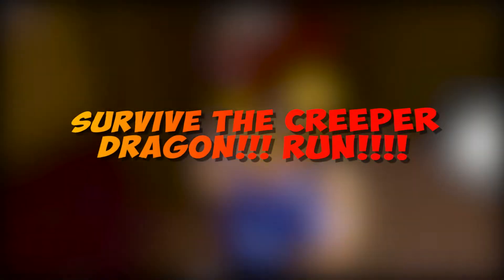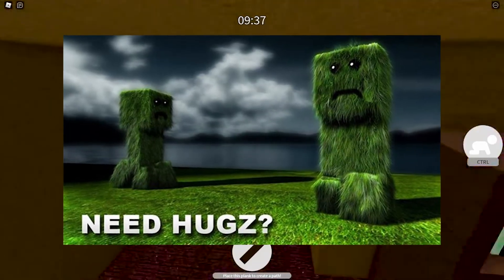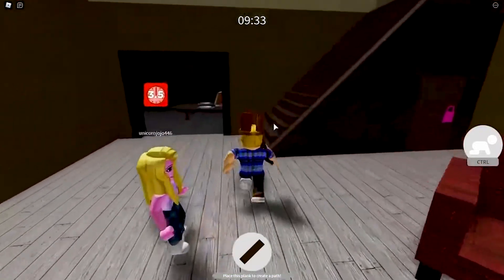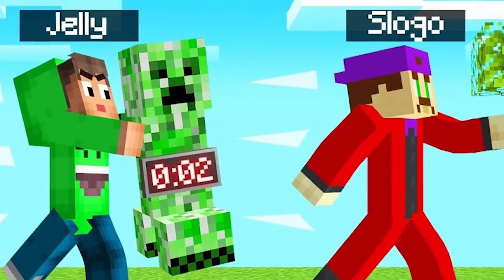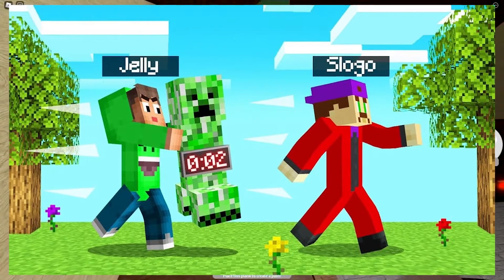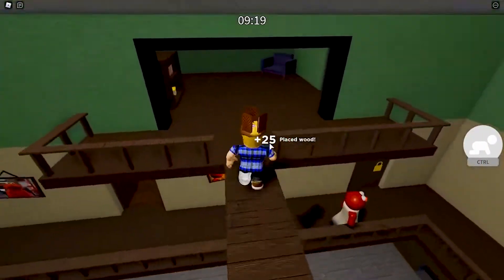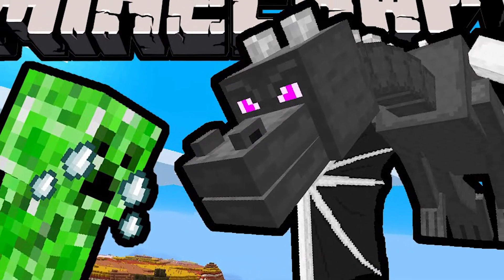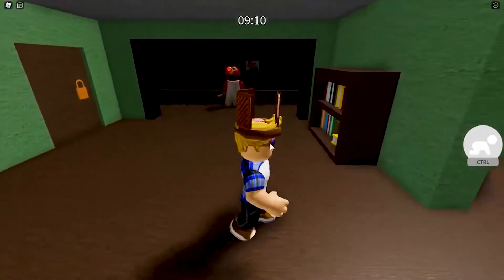Number 4. Survive the Creeper Dragon Run! A creeper is a common hostile mob that silently approaches players and explodes. Due to their distinctive appearance and high potential for killing unwary players, as well as damaging the environment and players' constructions, creepers have become one of the icons of Minecraft. Creepers are a major source of gunpowder, as well as the only way to obtain most music discs. When struck by lightning, a creeper becomes charged, which amplifies its explosion power and enables mob heads to be obtained.